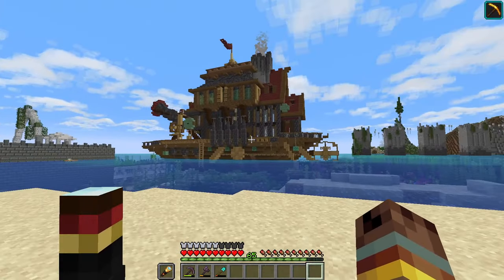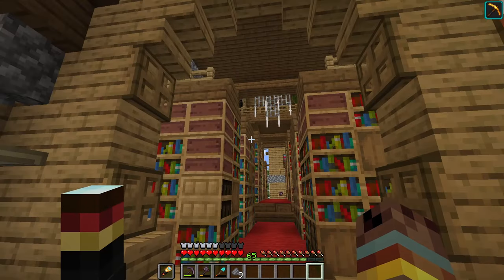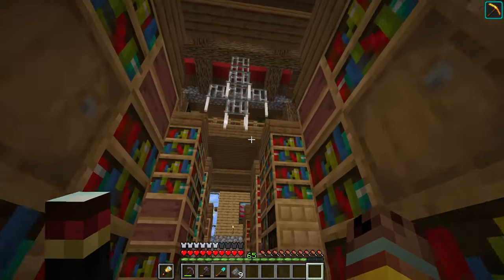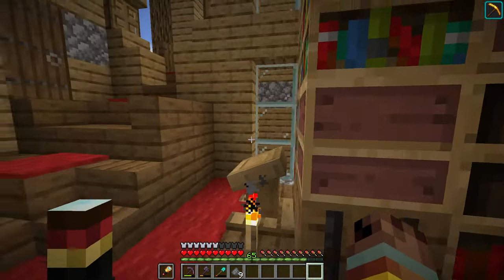Speaking of boats, you'll know we made this in the last episode. How about you build a giant boat? Maybe a nice library for your world could suit you well. I love this build I made — I used red wool on the top here. It's got a really nice feel to it, especially with the red carpet as well.